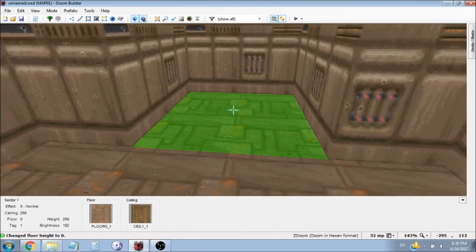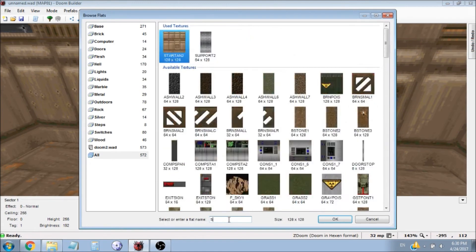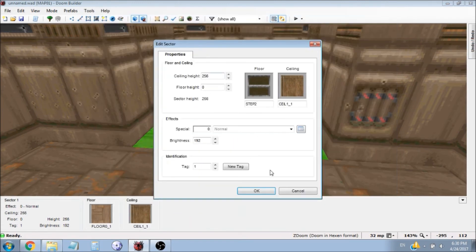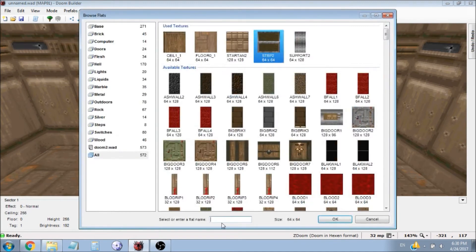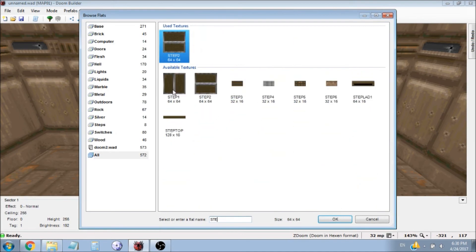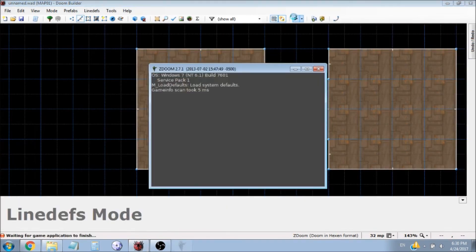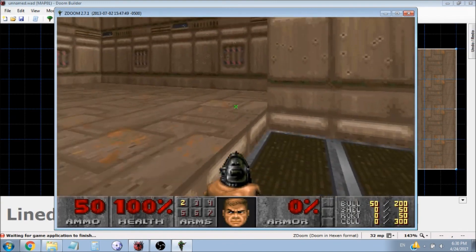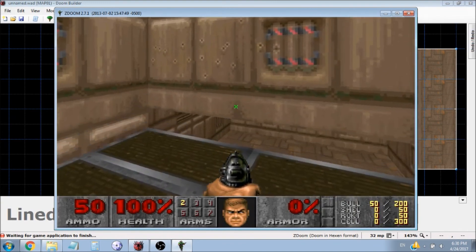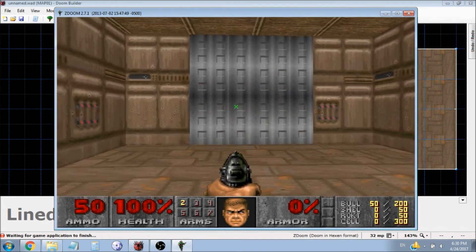I'm going to test it one more time. Also, to make this look more like a lift, you can change the floor texture — type in the word 'step' and you can get little step textures. Let's try one of the others and see how that looks. Okay, that looks cool. I'm going to try this again to make sure the texture loads properly. And now you'll see there's a perfect texture there.